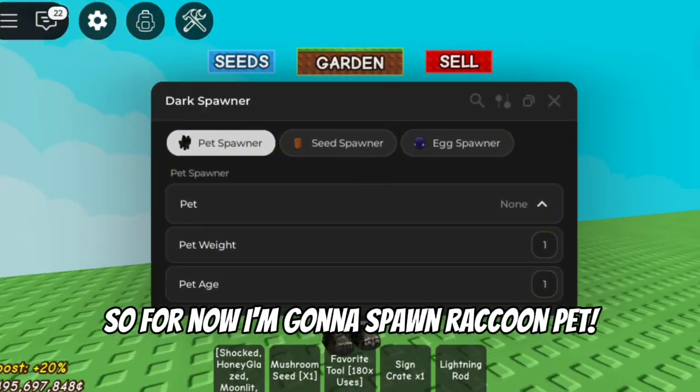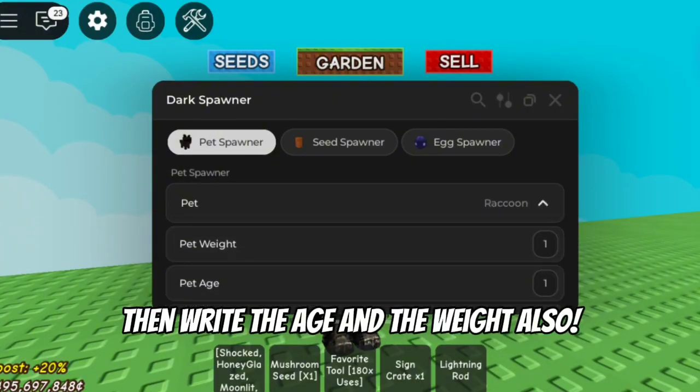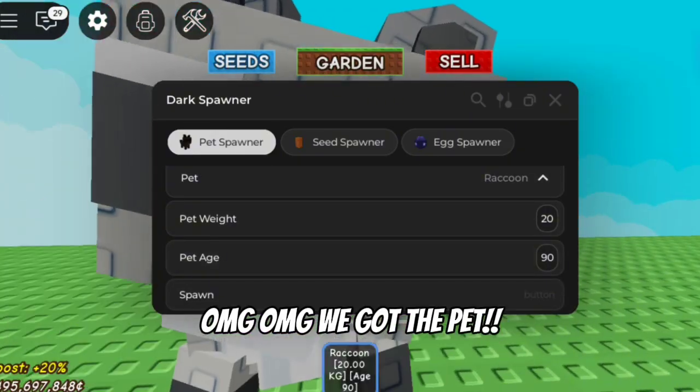So for now I'm gonna spawn a raccoon pet. First, select the pet you want. Then write the age and the weight also. After doing all this, click the spawn button. Oh my god, we got the pet!